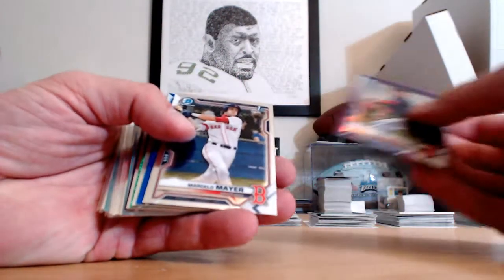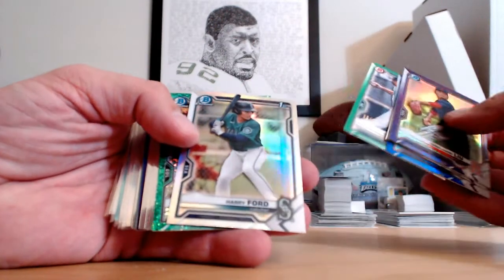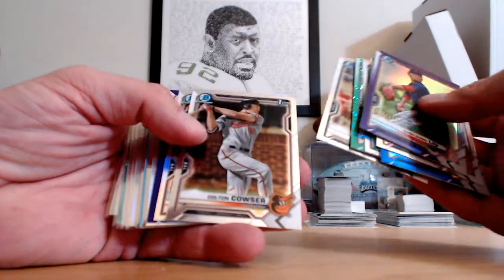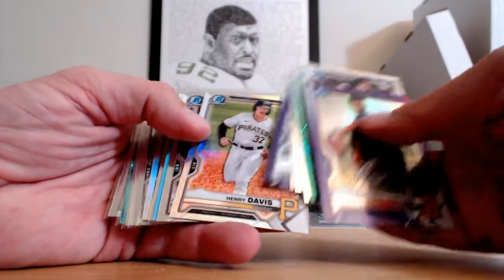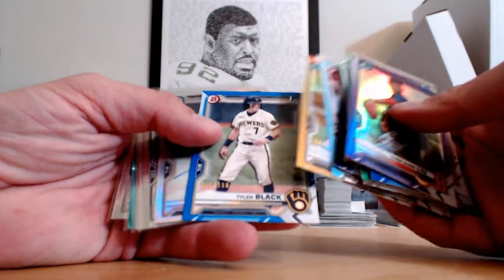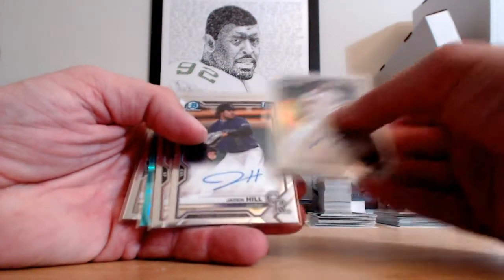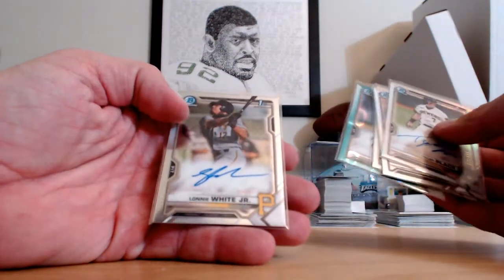Box one: purple Lou Mayor base, Norby blue, Kunra green, Harry Ford refractor, Jaden Hill. Harry Ford base at $4.99, Kauser base, Kauser refractor, Heraldo purple, Henry Davis refractor, Lawler base, Nelson sky blue, Bassa B gold, Benny Montgomery base, Tyler Black blue paper. Autos: Tyler Black at $4.99, Jaden Hill base, Will Bedner base at $1.99, and a Lonnie White Jr. base.